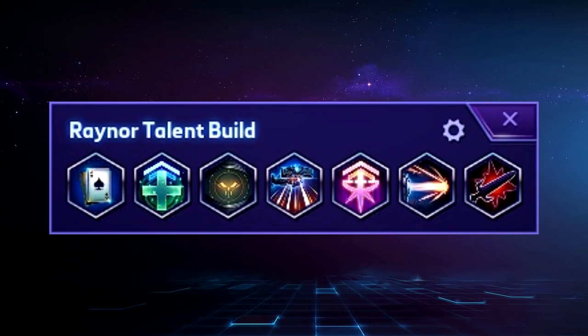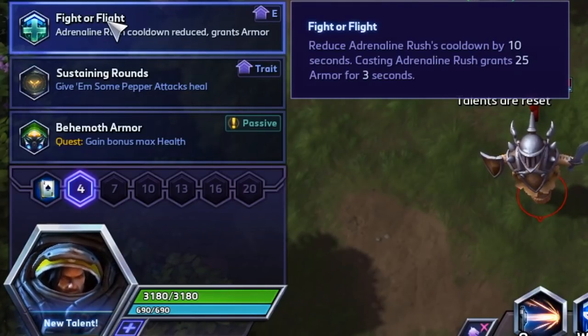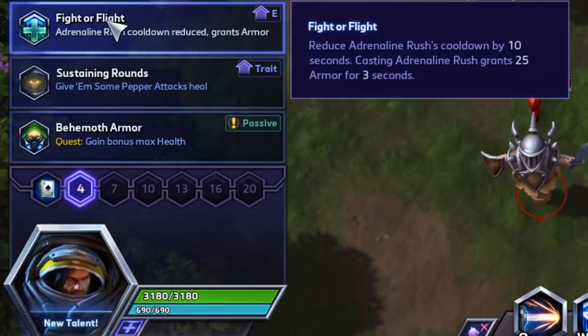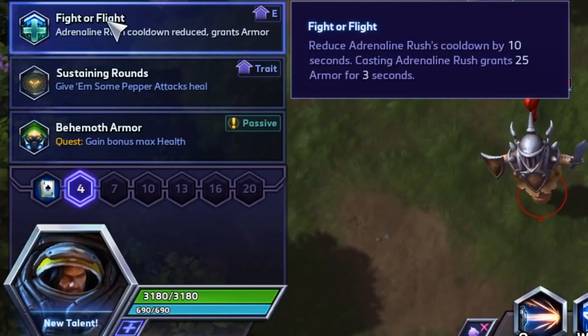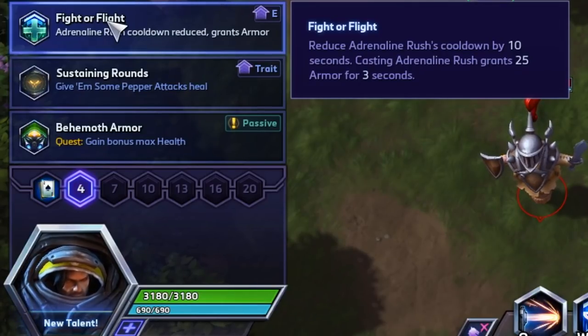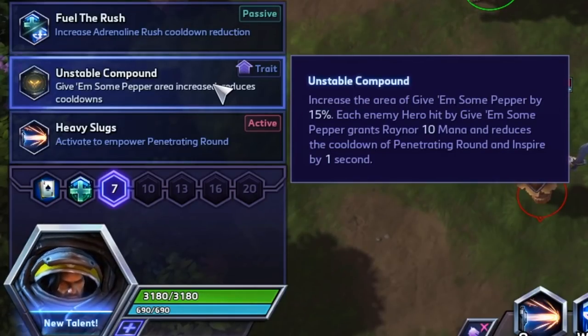This is what your overall baseline build looks like - easy mode. Fight or Flight at level 4 reduces Adrenaline Rush's cooldown by 10 seconds and you also gain 25 armor for three seconds. You'll likely be healing when under pressure. Raynor is a great counter to very flighty heroes like Tracer, Hanzo, and Genji - being able to give yourself survivability and take care of yourself in those scenarios means you come out the other side alive while still pressuring those high-mobility heroes with a good old-fashioned right-click.